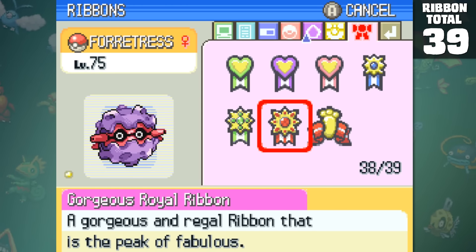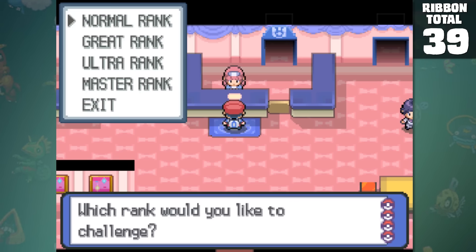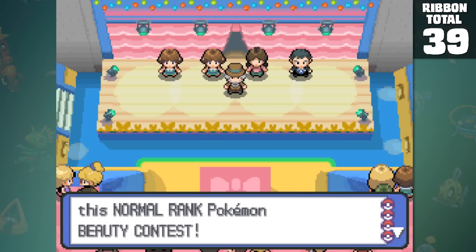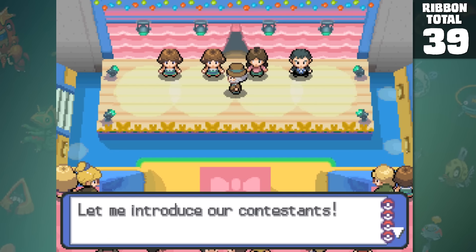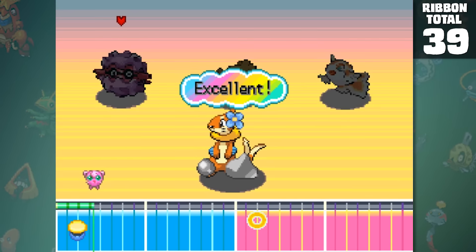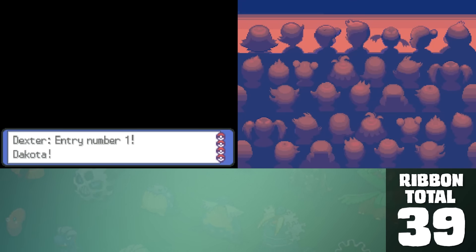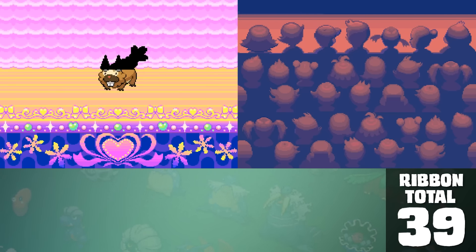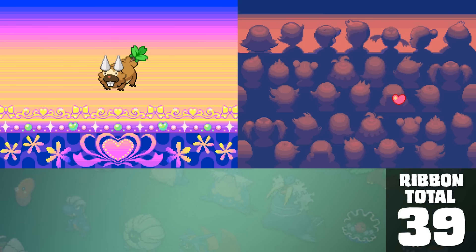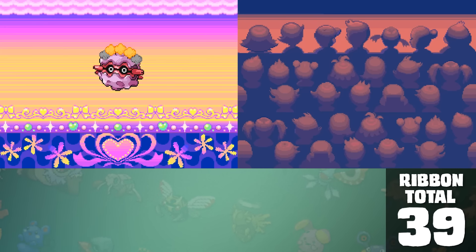Oh god, not again. Yep, contests. Unlike last time, these contests require a lot more effort instead of just choosing a move and hoping you win. There are three different categories for each competition: visual, dance, and acting. The visual portion is where you give your Pokemon little decoration items based on the theme they request to see. This is something you can wing in the earlier ranks, but I used a guide online to find out the best items for each category. Yeah, isn't he gorgeous? Look at that afro.